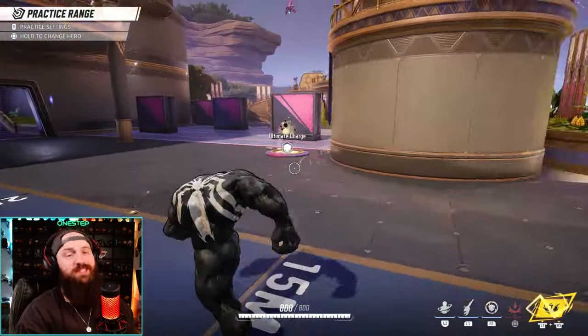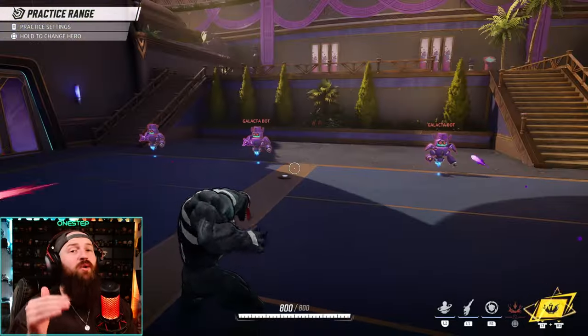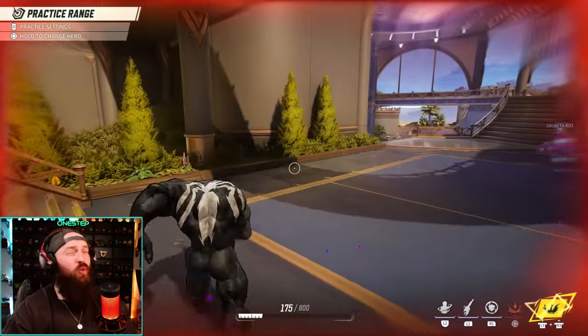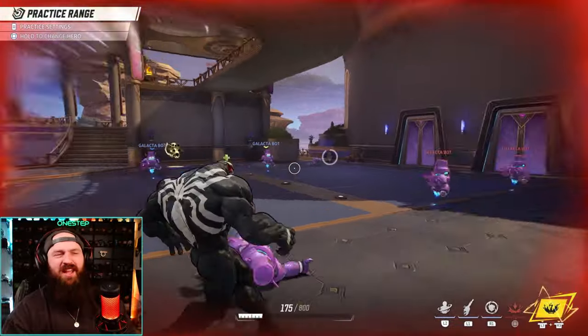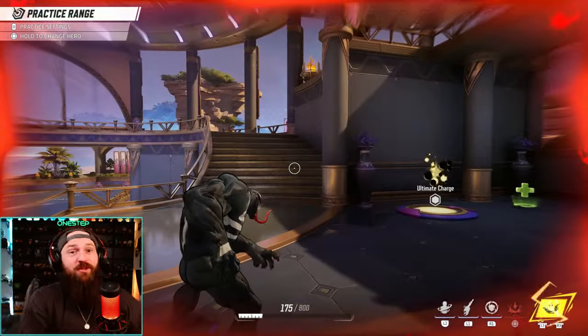Then we have Symbiotic Resilience — this is why he's called a tank. He gains bonus health, and the lower your health is, the more bonus health you'll gain. You don't want to use it when you're above half health in my opinion. When you're all the way down below 200 health and you activate Symbiotic Resilience, you can go all the way up to 900 health — that's crazy. This allows you to stay alive a lot longer and really take the heat for your team.